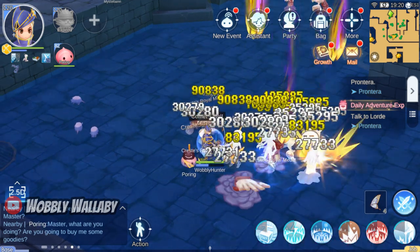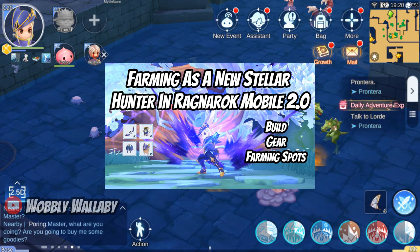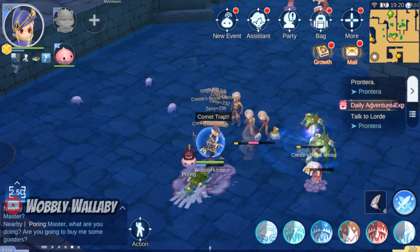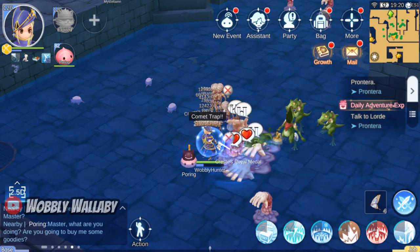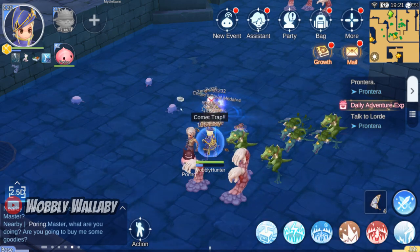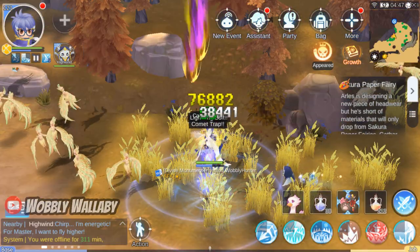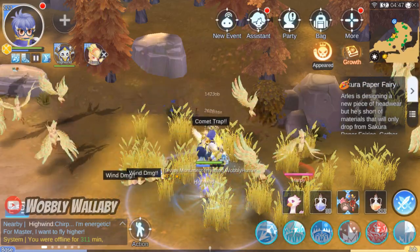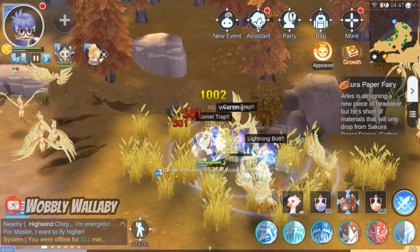In the first video, I went over efficient farming as a trapper build — a link to that video is in the description. Now that you've farmed up enough zenni, it's time to transition to the auto attack build. Killing groups of units in Glasthelm is fine early on, but later you want more flexibility. The prime spot is always busy, and if you move onto harpies later, you won't be able to one-shot a group of them without investing millions of zenni into trapper build gear. If you're not planning to be a trapper build later on, that's a waste of zenni.